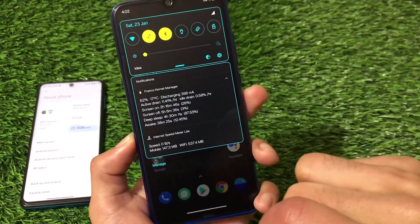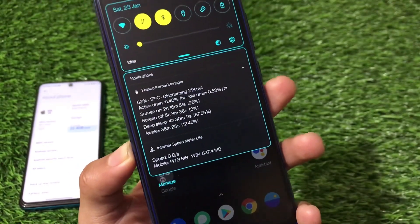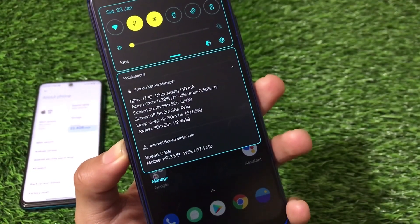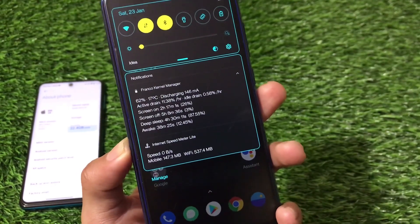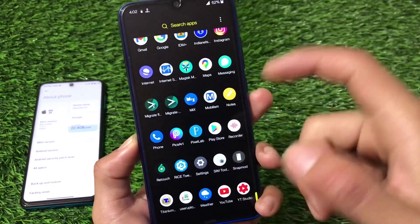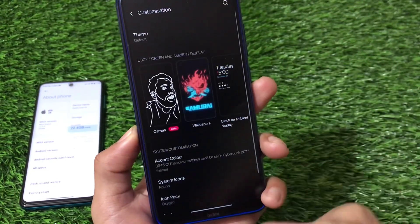Looking at the Franco Kernel battery stats with the default kernel, the active drain is more than 11% per hour, which is a bit disappointing. You can install custom kernels like the T6 kernel or Inception kernel if you want better battery performance — that's up to you.